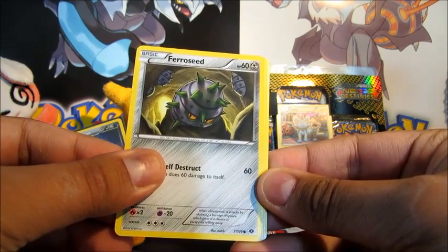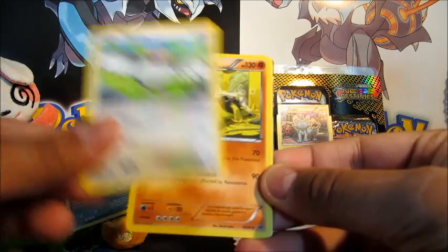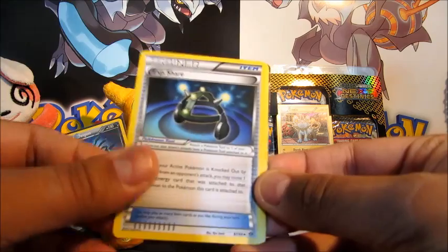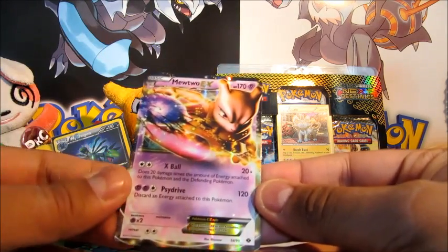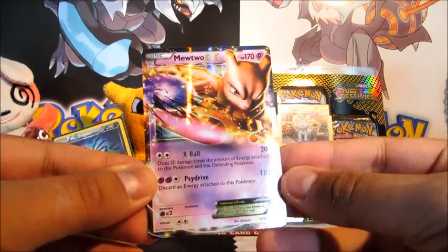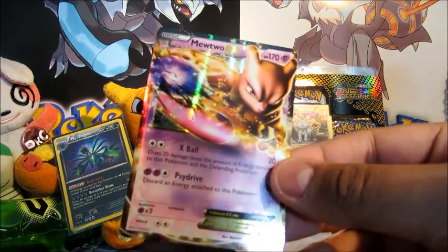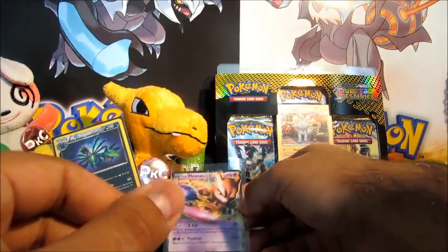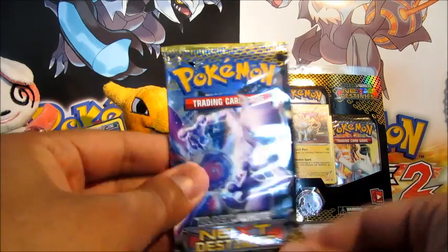I've got another amazing card in this — I've got an Excadrill. Flitzle. Pidove. Hippowdon. EXP Share. Luxio. Cricketot. And it's a Mewtwo EX! Look at that. I think I'm going to have an overload of awesomeness here — it's like insane. Alright Mewtwo, you can go there too because you were quite popular when you first came out. Onto the Mewtwo pack then. Blimey.